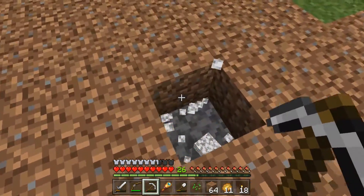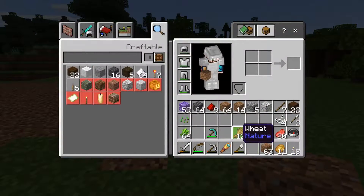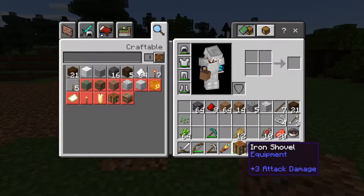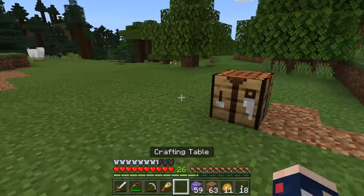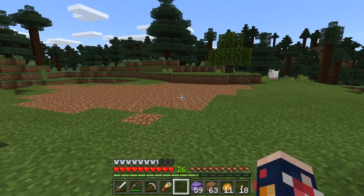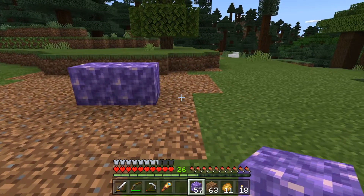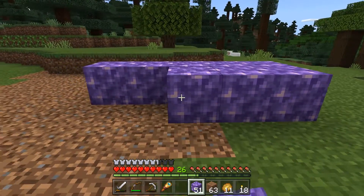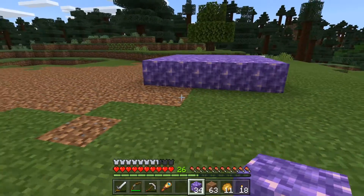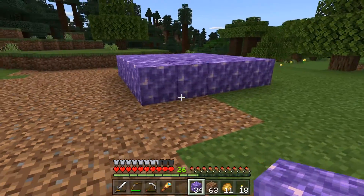Let's just get rid of this random diorite block — why is there a diorite block just here? That's weird. What I'm going to do is start by crafting a crafting table because I want to put that in the build as well. I want to craft the stuff that I need but I don't have them on me. Let's just get the outline first. I kind of want to do an amethyst floor — I think that would be cool because, you know, it's enchanting. We're going to walk on it and it's going to make a nice sound.